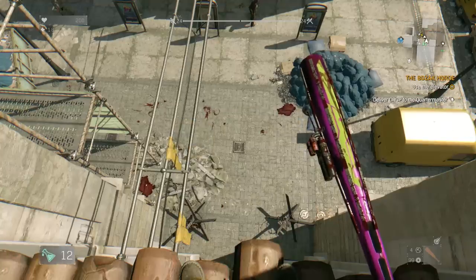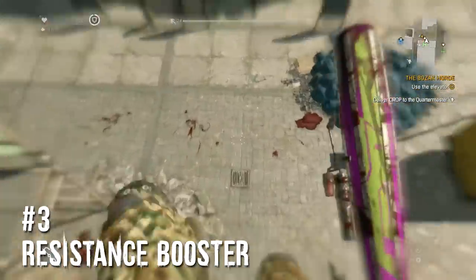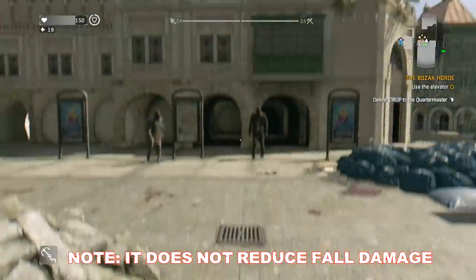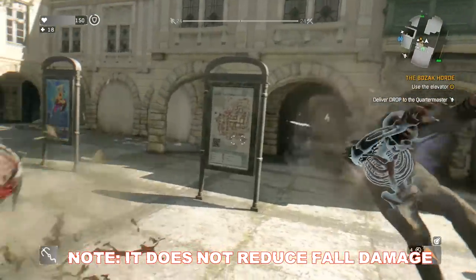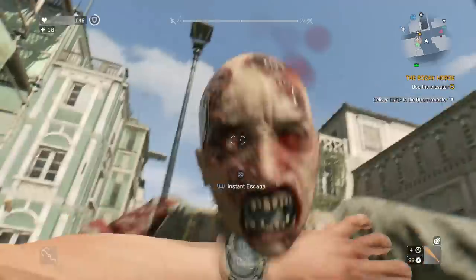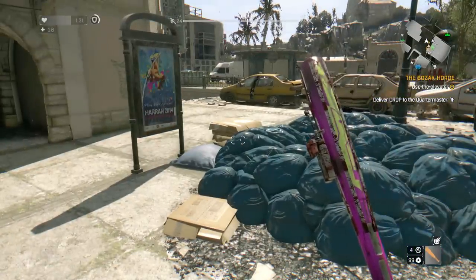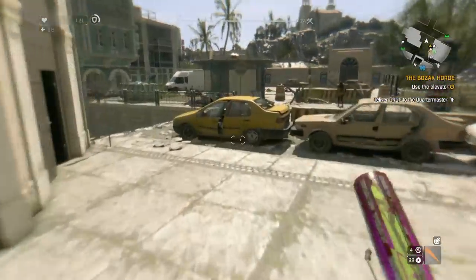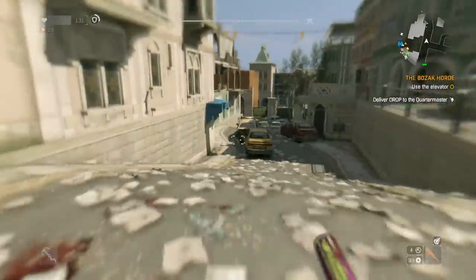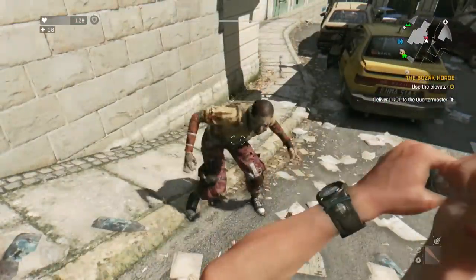Moving on to number three: the Resistance Booster. This reduces damage you take from bullets and from melee attacks, which includes weapons and regular hits from zombies. When I first read the description I figured it couldn't reduce damage by too much - but it actually reduces it so significantly. As an example, here's some gameplay of virals attacking me. We all know how deadly virals can be, especially when a group of them combo attacks you - you're usually dead within seconds.